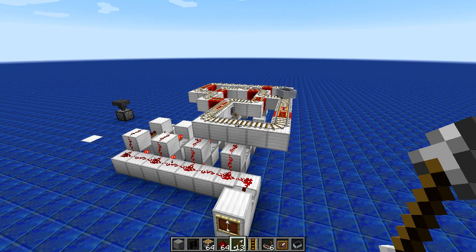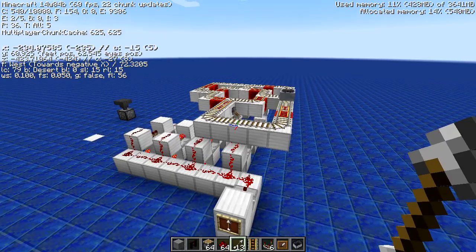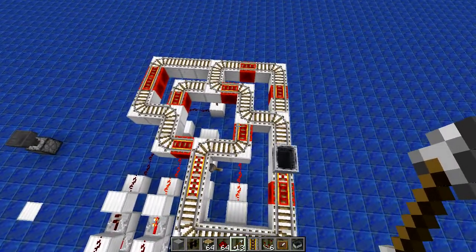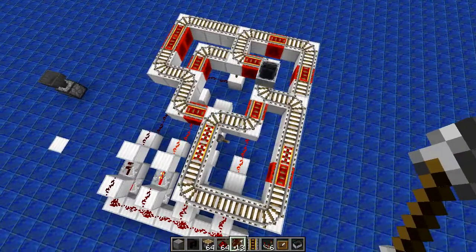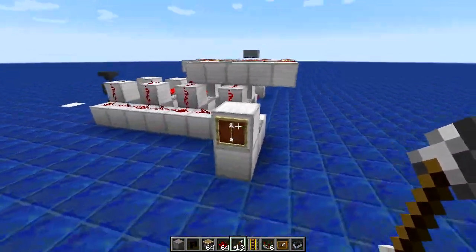Hey guys and gals, Chartreuse here bringing you some more Minecraft redstone today. We are in snapshot 14w04b and we're taking a look at a little contraption that I mainly built just to show it can be done, but I figured I'd show you guys too. What we have here is a minecart roundabout with four exits, and it is controlled by an item frame.